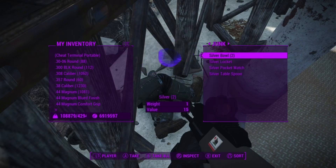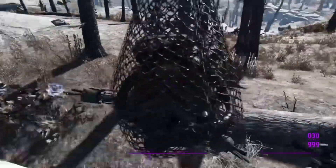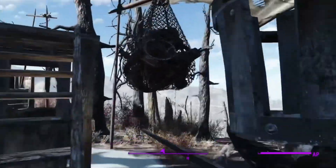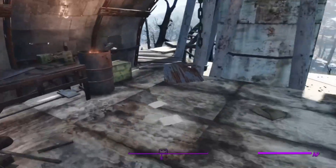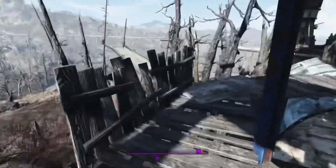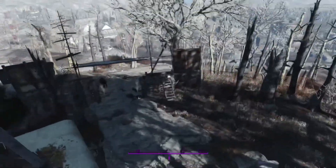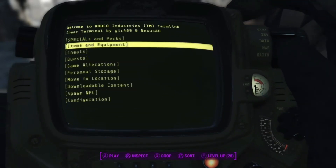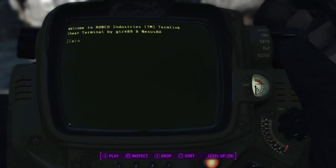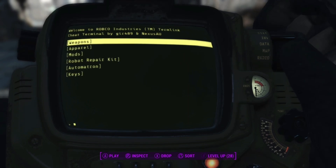They've basically switched up a couple of pre-existing locations. The most prominent and important addition is the robot workbench and repair kits. The workbench allows the creation and modification of robotic companions — like Curie, Codsworth, but not Nick Valentine, which is a missed opportunity. The repair kits essentially act as stimpaks for robots. Don't know why that was added in a DLC, but hey ho, they like money. Other than that, there isn't much in the way of additional content, minus some radiant side quests and of course the magnificent robot workbench.